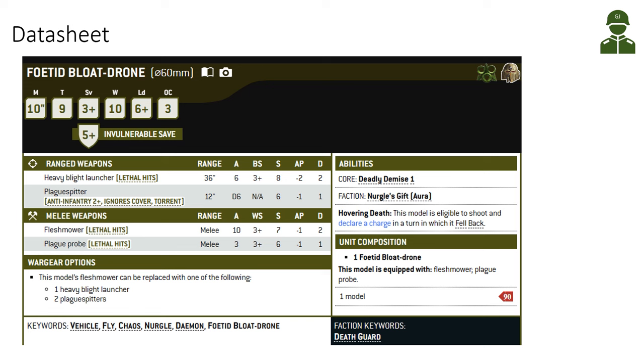There are three configurations: the Flesh Mower, which is the melee weapon; one Heavy Blight Launcher; or two Plague Speeders. The Heavy Blight Launcher has a 36-inch range with lethal hits and six attacks — a nice profile especially against Marines with two wounds. The Plague Speeders have a 12-inch range, two of them, giving two D6 shots each, always auto-hitting and auto-wounding infantry on a 2+, ignoring cover — though only AP -1, damage 1. The Flesh Mower has 10 attacks with lethal hits, damage 2, and AP -1. Without the Flesh Mower, the Blowtron has only the Plague Probe with three melee attacks, so it's significantly weaker in melee.